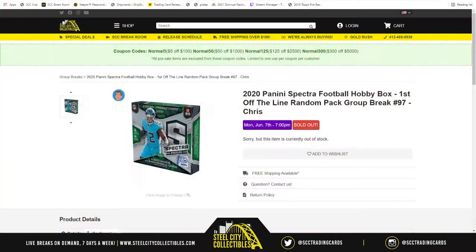Our next group break is going to be 2020 Panini Spectra Football Hobby Box. First up on my random pack group break number 97. There are four spots in the break because there are four packs at stake. How it works is we take the spots, randomize them five times, and that gives us our pack order.